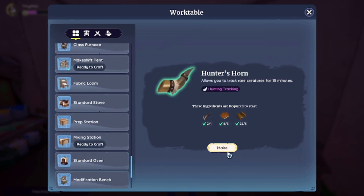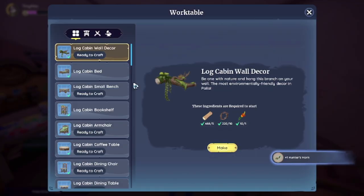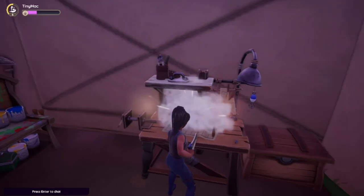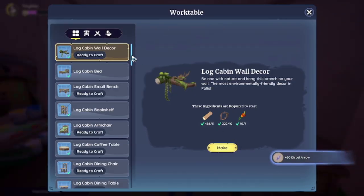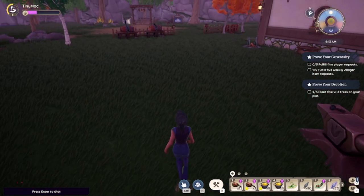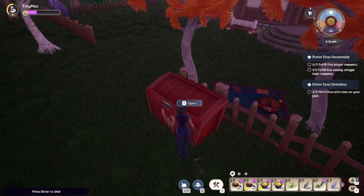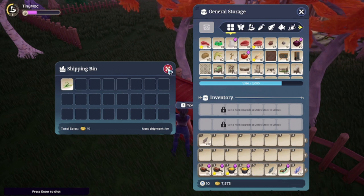We'll go ahead and hunt legendary — get a couple legendary hides from Sernox and Choppas. We'll craft a little bit of arrows — we should be okay. Food is also very important to keep your focus up so that you level up faster, so I would highly recommend keeping all your food and just cooking it because you will need it in the future.